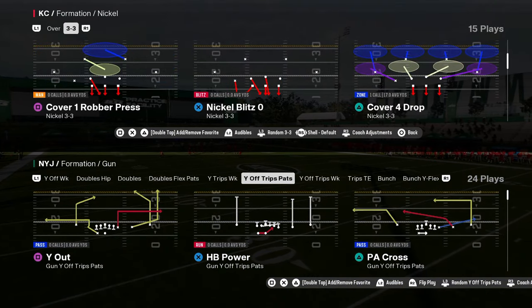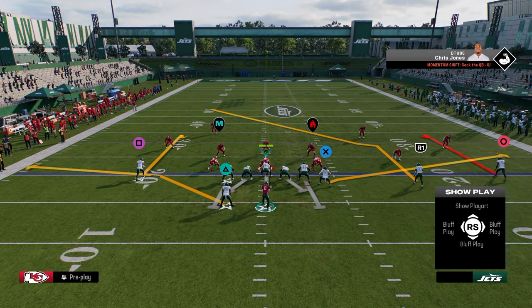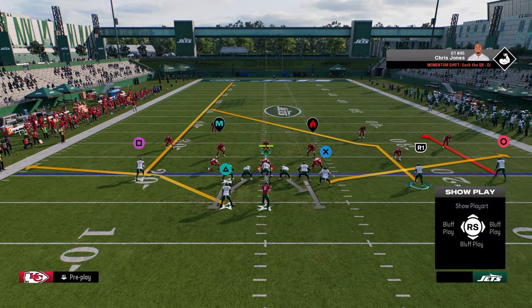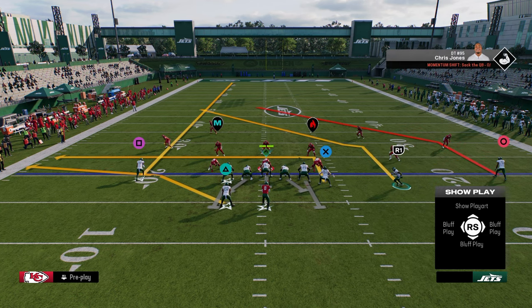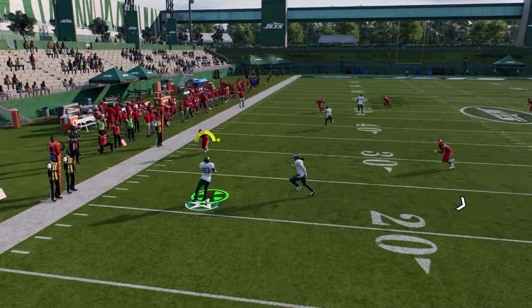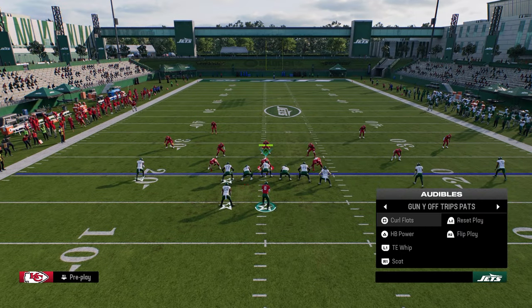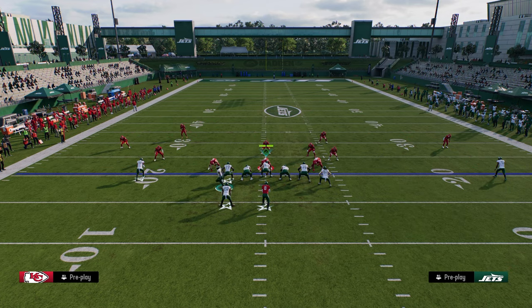Another simple way to attack the left side of the field is through the curl flat play. We're going to stem the curl on the left all the way up — kind of like we were talking about from man coverage. On the right side, I like to have a post from the outside guy and an in route. We're going to motion the slot across and snap about right here. This creates a really nice high-low read on the left side. You can also block the running back for additional pass protection.